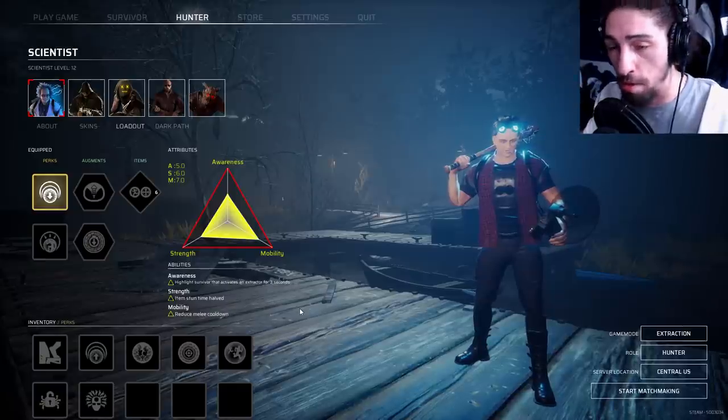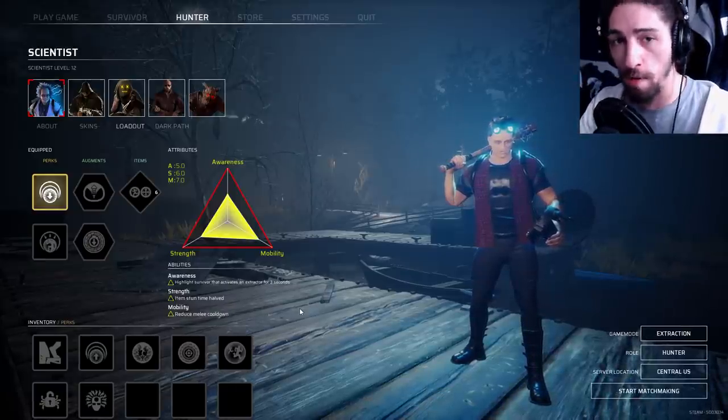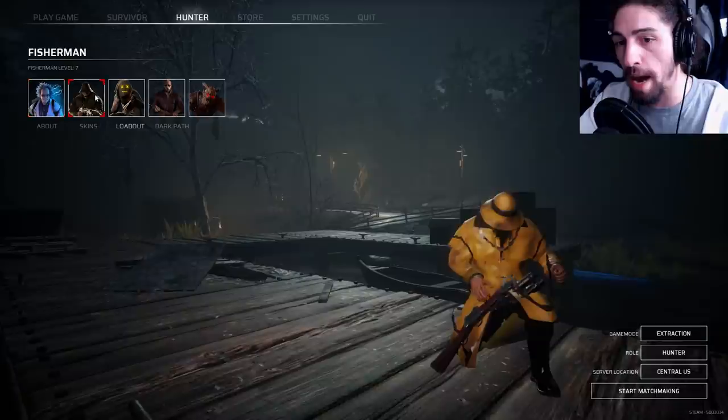So with my loadout I have a red dome. It doesn't trap people in it, but if they go through the dome it hurts them for two ticks of damage.